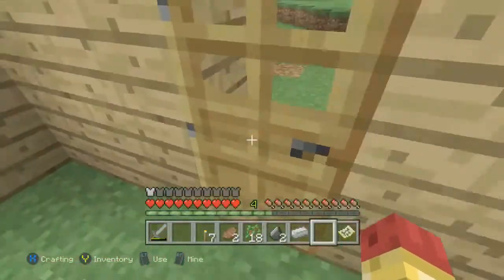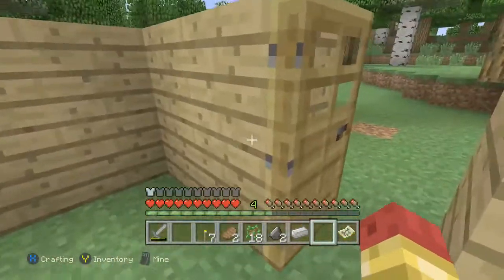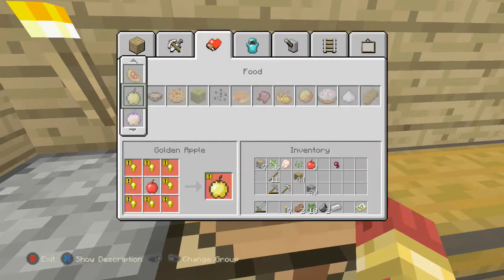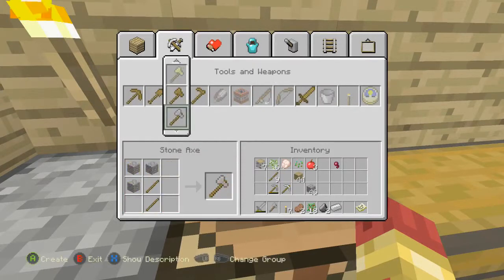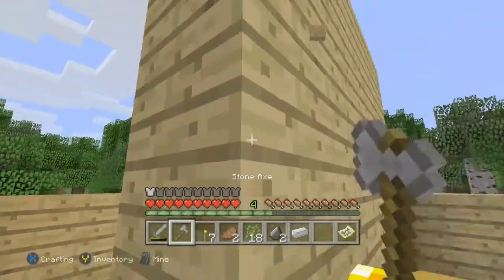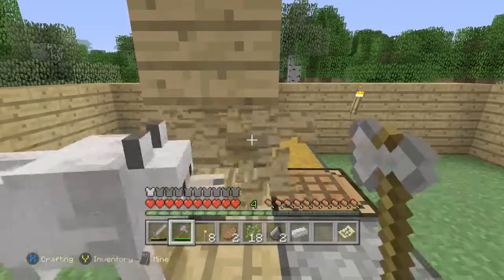I was going to make another axe — let me just call it an axe. Stone one. So we can basically remove all this wood in here, that way we have more wood.